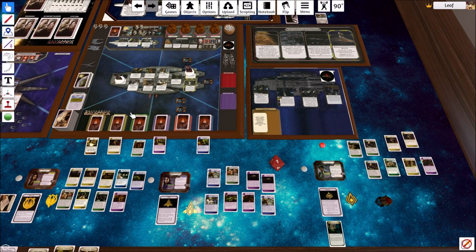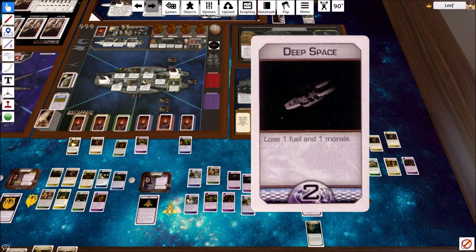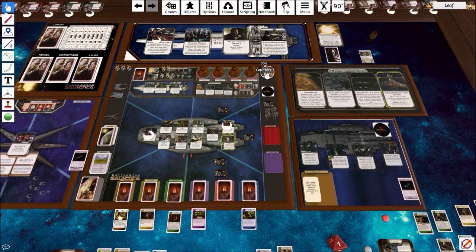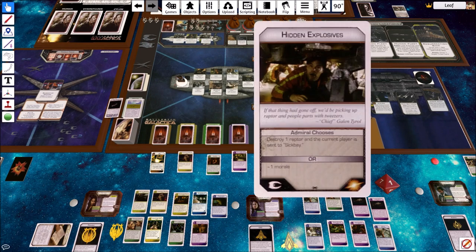We do jump. The Admiral gets to look at the top two destination cards and pick one - the other goes on the bottom. One option: lose one fuel and one morale - wow. That's the only non-terrible choice, so we take it. We got two distance from that. Crisis is going to happen now. If we hadn't forced the jump, we'd have lost a lot more - three population and a fuel.